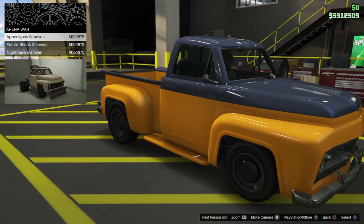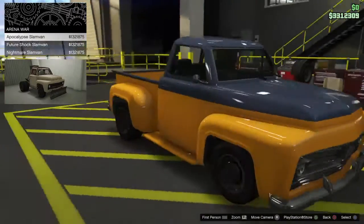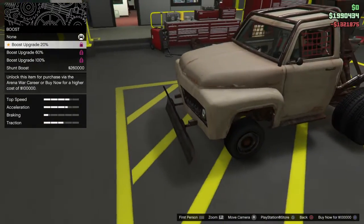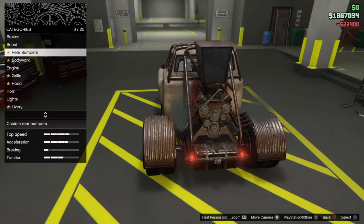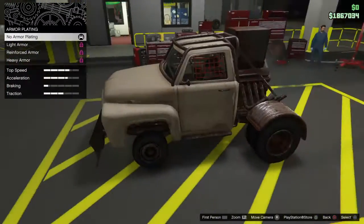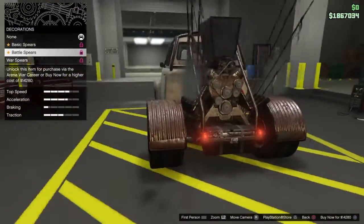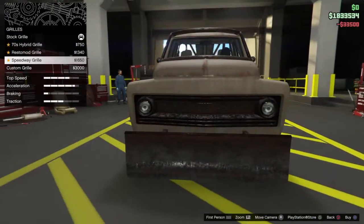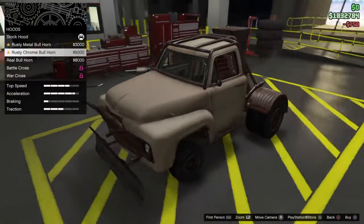The initial cost is 1.3 million — take my money. Now we're at 1.6. Do I want NOS? Of course I want NOS. Rear bodywork — yeah. I'm going to try and make this look as real as possible, so armor is going to be a no. Blades and spikes — also no. Engine — yeah. Grill — I like that hood.